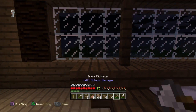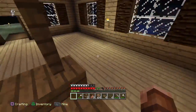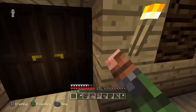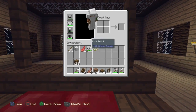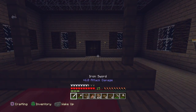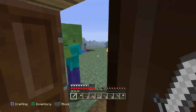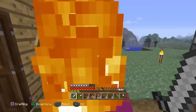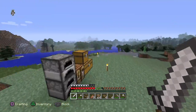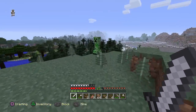Do I have any torches on me? No wonder why it's so dark. Let's close the door. Oh god, there's a zombie right there. Let's close the door. Let's get our handy iron sword here just in case we find any zombies. Get him, dog, get him, Sparky! Those are creepers — there are so many mobs that spawn around here.